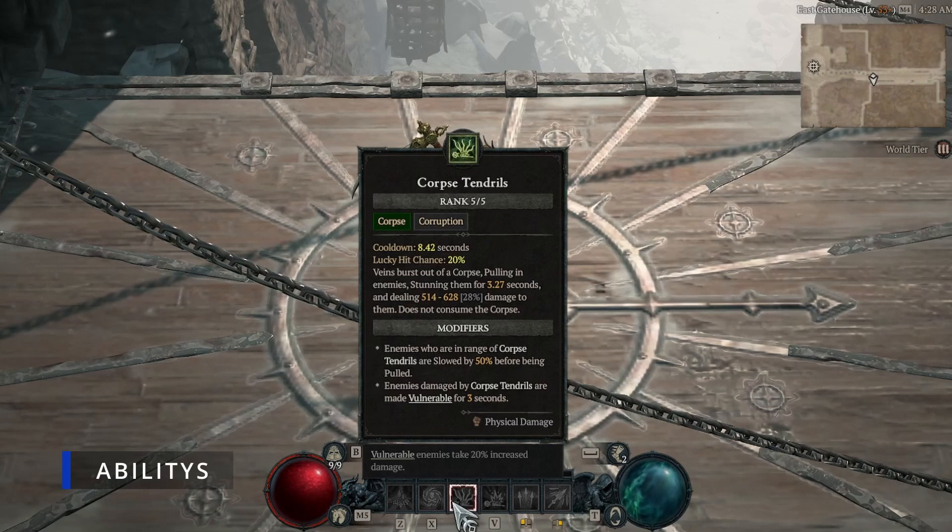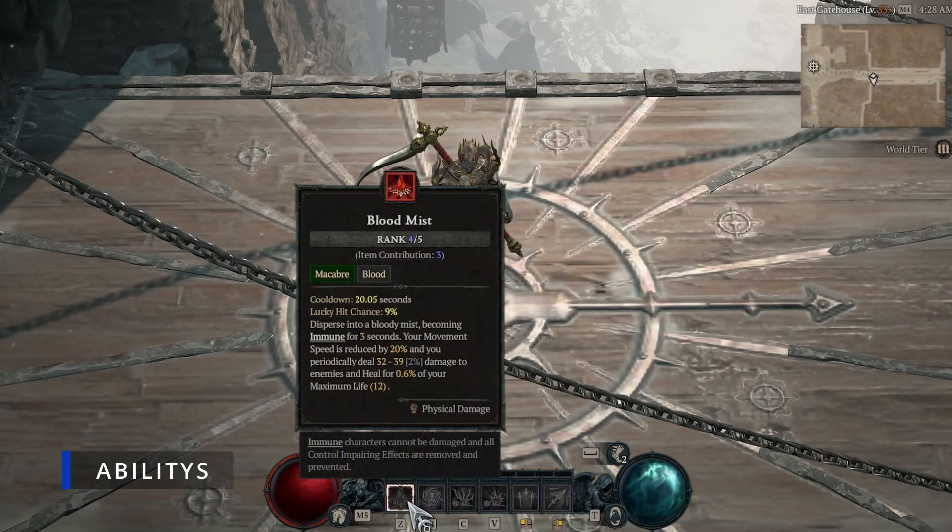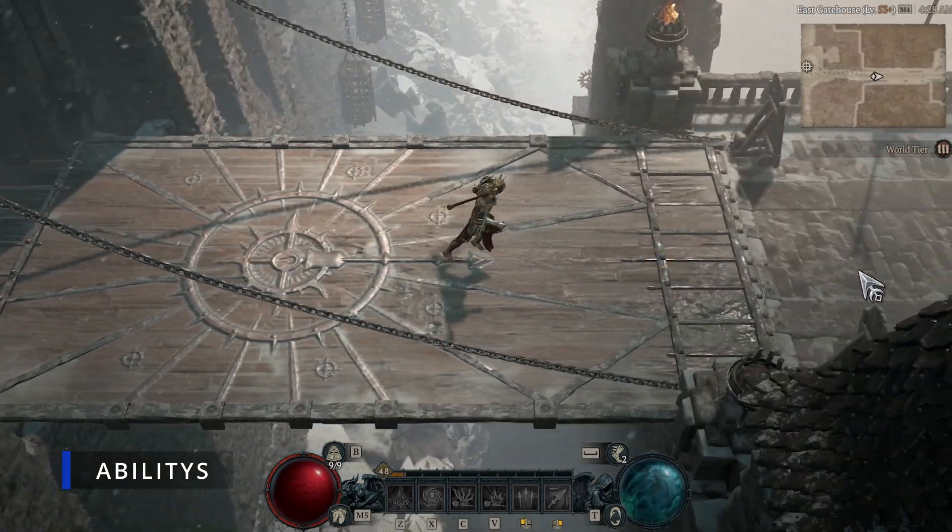We're going to use Bone Storm - the main reason is it gives us a boost of 20% increased critical strike chance while it's active. Then we also use Blood Mist as basically a get-out-of-jail-free card; it makes us immune if we're in a tight spot so we can escape any tight circumstance.